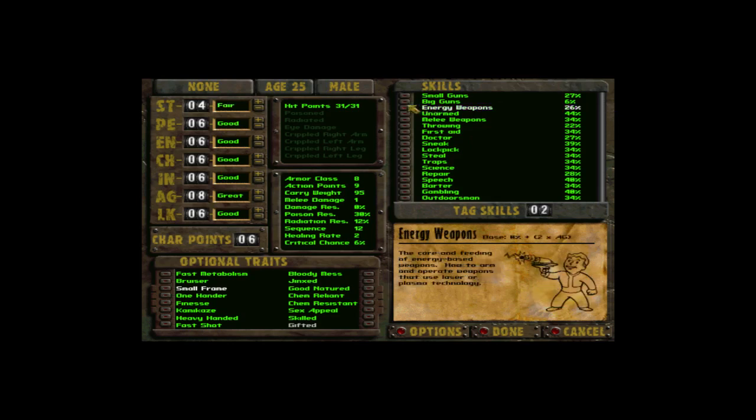In Fallout 2 specifically, you might want to tag Energy Weapons because you will find them — they are endgame items. For Small Guns in Fallout 2, you will find so many books for Small Guns that you will max it out easily. Doctor is very hard to raise. Sneak, Lockpick, Doctor, Steal — all those skills are hard to raise and worth tagging.